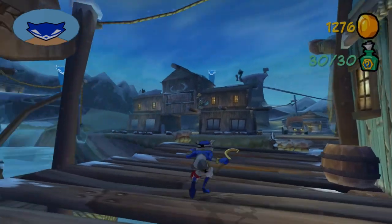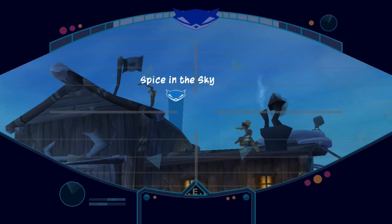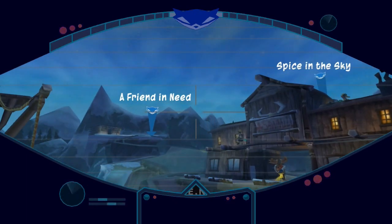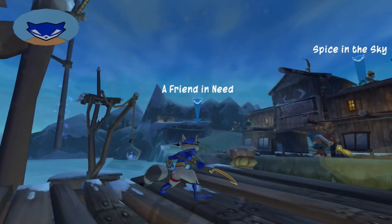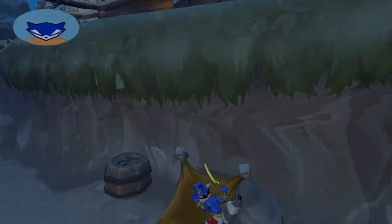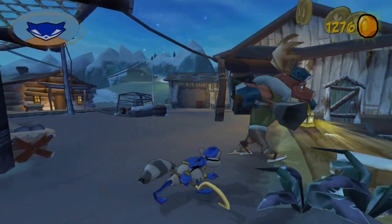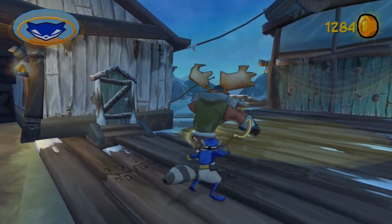We've got two missions actually. First mission is all the way over there on the far side by the cabin John Basson was in, which is the Spice in the Sky. And also there's a Friend in Need over there by the cabin up on the cliff. I'm actually going to go over and do Spice in the Sky first. I feel like it would just be a much more coherent thing to do given how a Friend in Need starts, so it would make the most sense to do Spice in the Sky first.